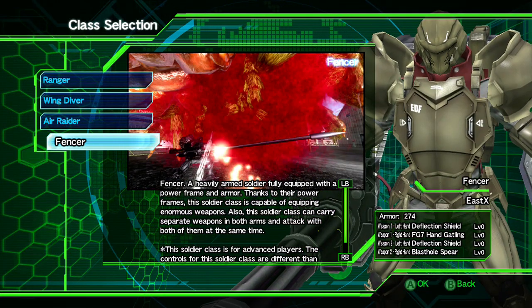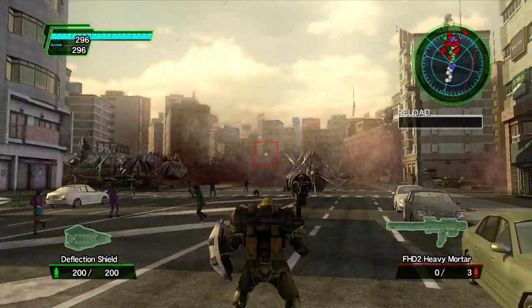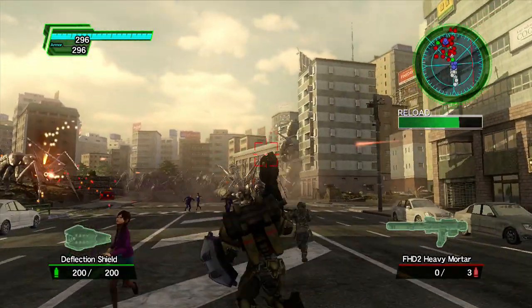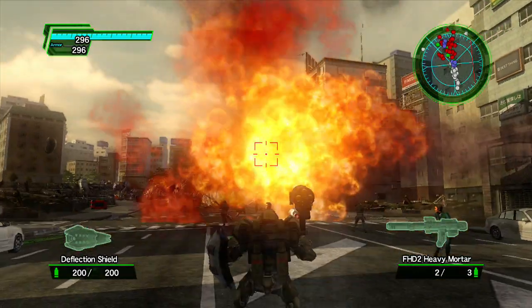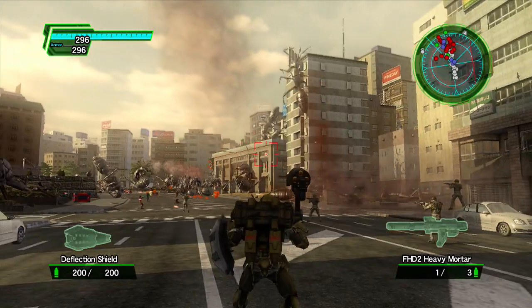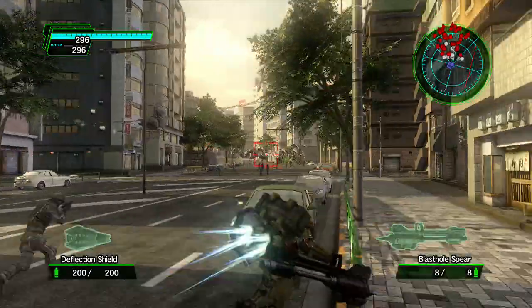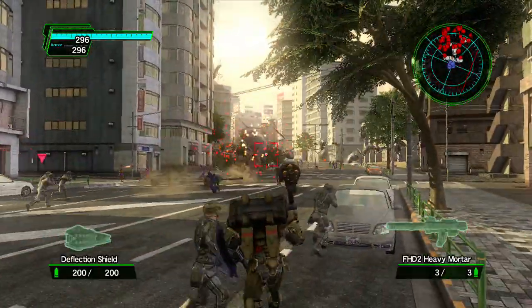Finally, there's the Fencer, this game's tank class. He carries four weapons instead of only two like most of the other classes. He gets melee weapons like hammers and spears, as well as gatling guns, rocket launchers, and others. The bad thing about the Fencer is that he walks slower than any other class, which can make him a little frustrating for beginners. But if you equip a weapon that allows him to dash, then you can just dash around all over the place, which makes him actually pretty useful.